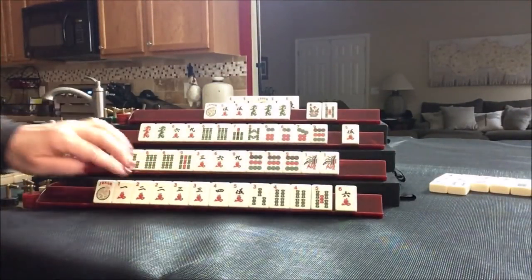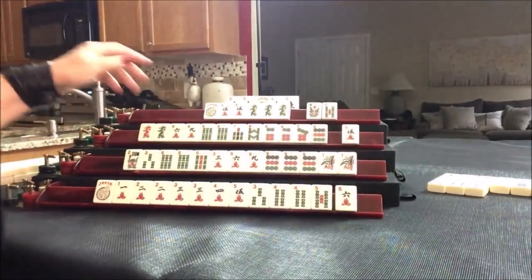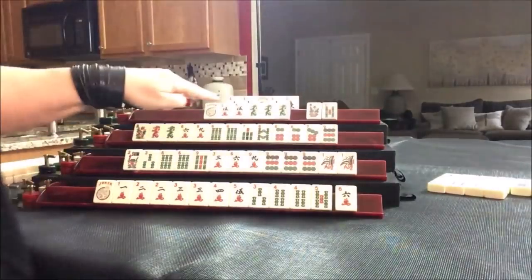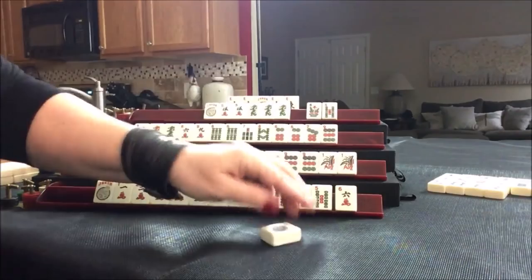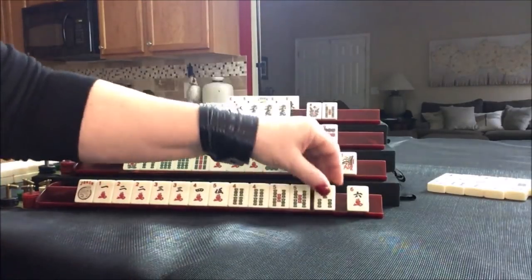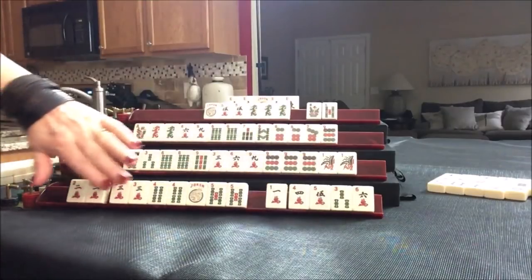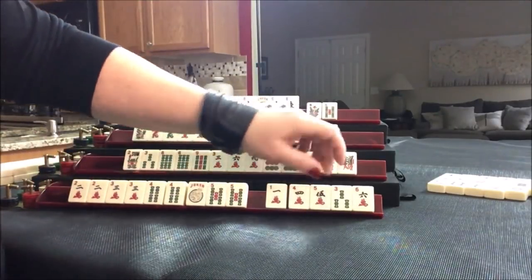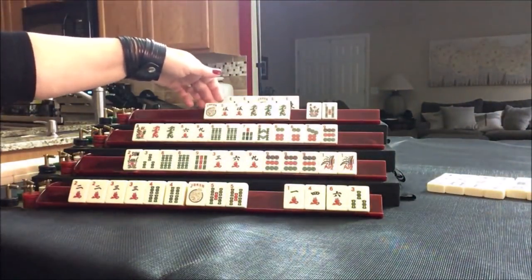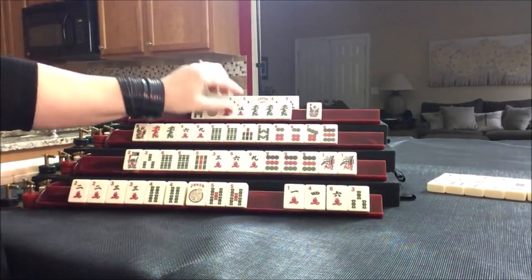We've got two multiples now — I think we can go ahead and commit to two, three, four, five, and get rid of these. Two, three, four, five — all multiples. The five crack was tossed, let's discard that. This player is cringing inside — they're going to need two more jokers. Let's keep the five and see if we can swap it out. Drawing for South — nine bam, that is a keeper for three, six, nine, maybe with kongs of nines. Either way we don't need the ones, so let's discard that and leave our options open.